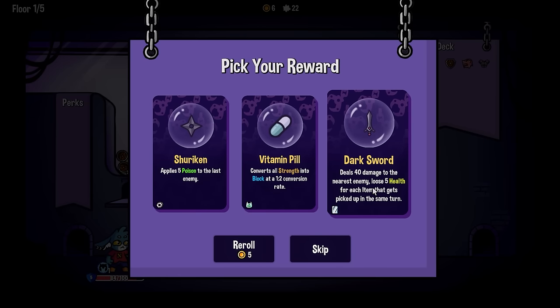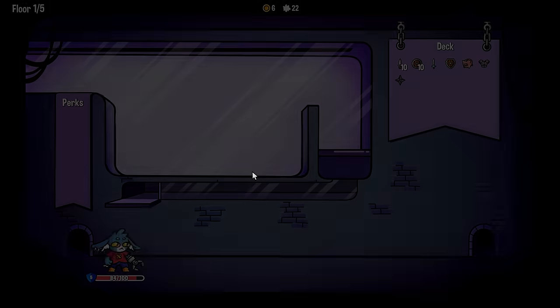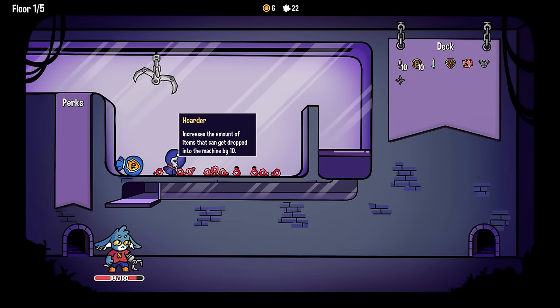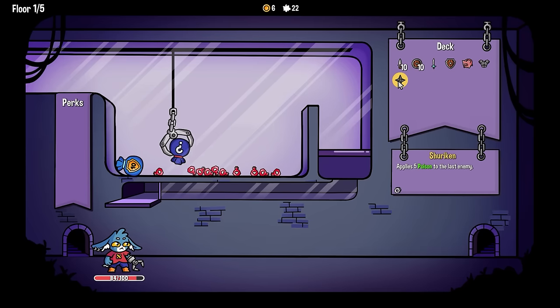What do we want? A shuriken? It does 40 damage to the nearest enemy but you lose five health for each item that gets picked up in the same turn. I want poison. I'm a little bit scared of that dark weapon. They come out with ten blocks — seems pretty good. Increase the amount of items dropped into the machine by ten. More items is more good.